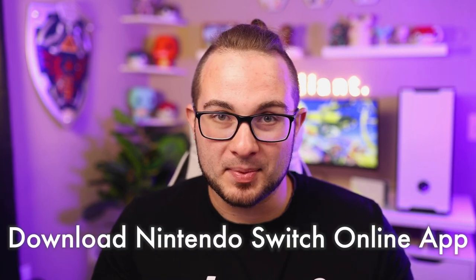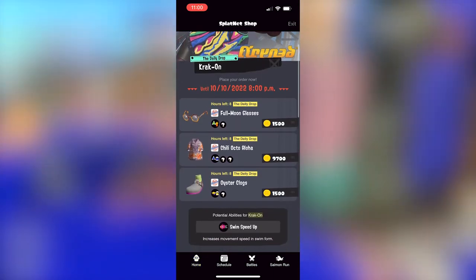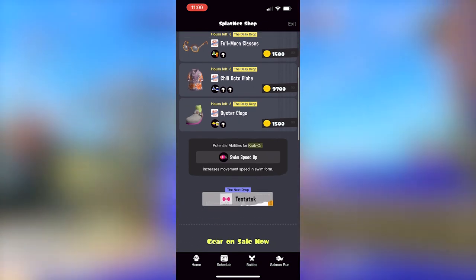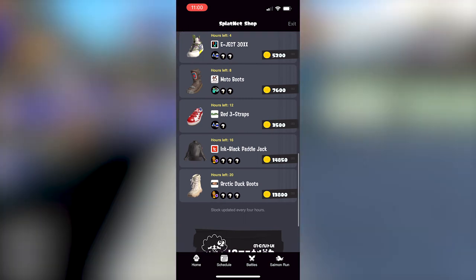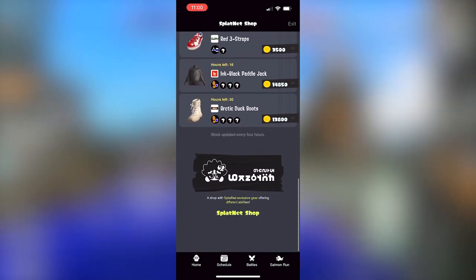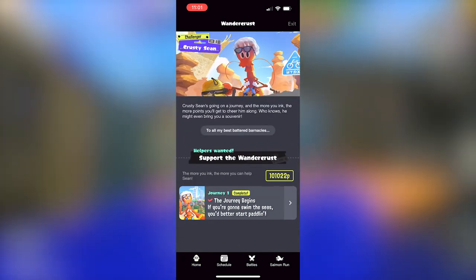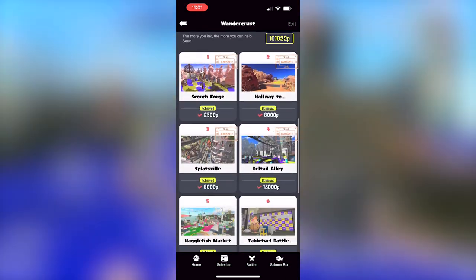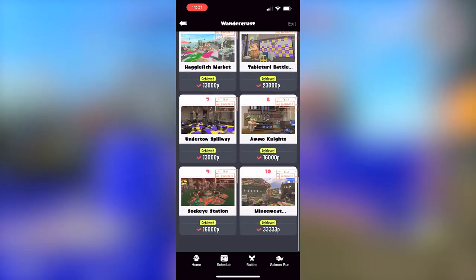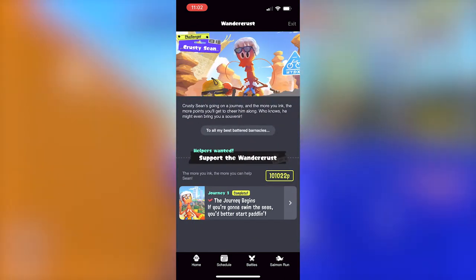Be sure to download the Nintendo Switch Online app to access Splatnet. Once you log into your Nintendo account, you can see different clothes than those in the in-game shops. You do have to order them and pick them up from Murch, and you can only order one at a time, but you can re-order after each pickup. Splatnet also has Wandercrust — as you play, your inky spray adds up as P-points, which you can use to get cool things like phone backgrounds and an in-game item for completing the full list.